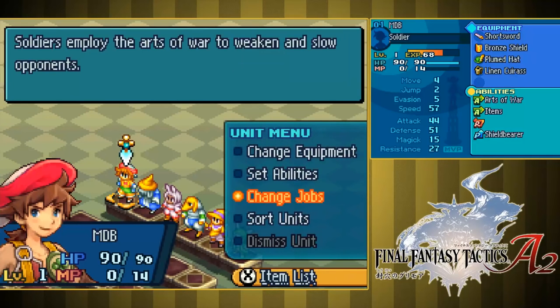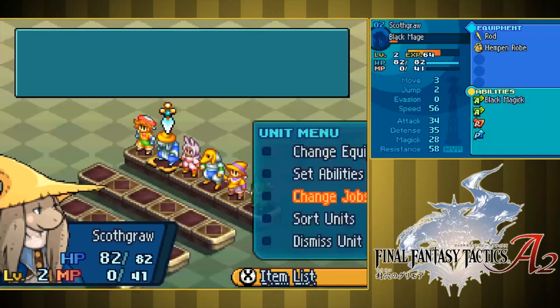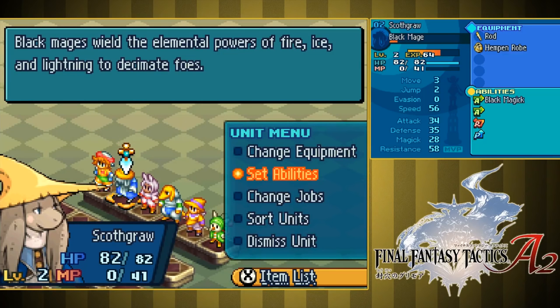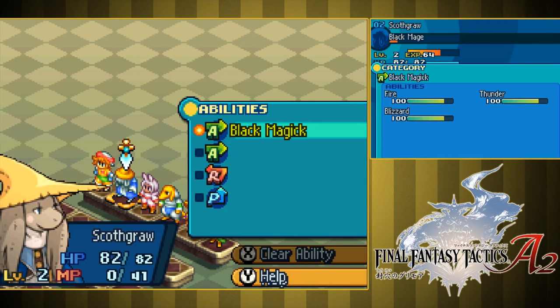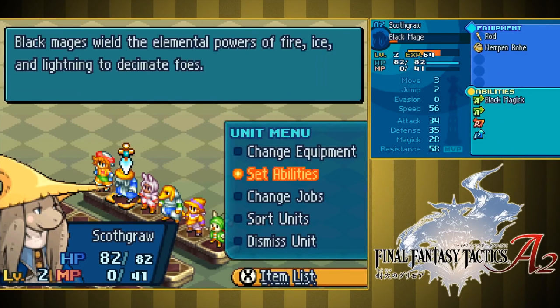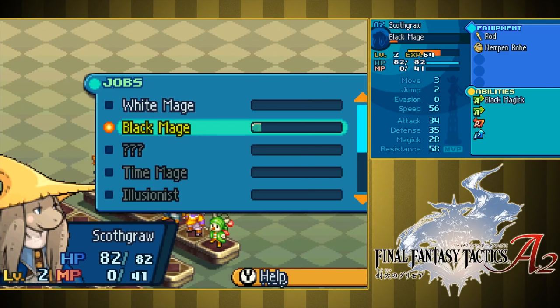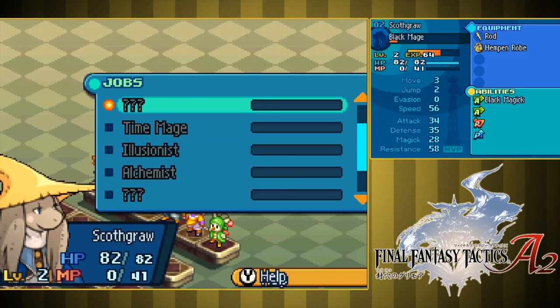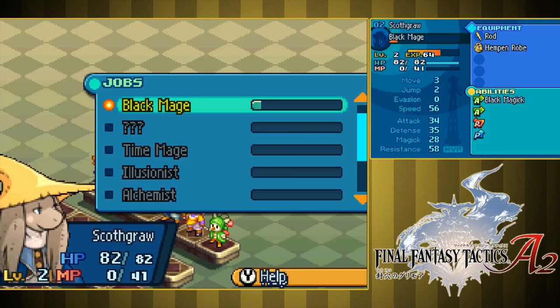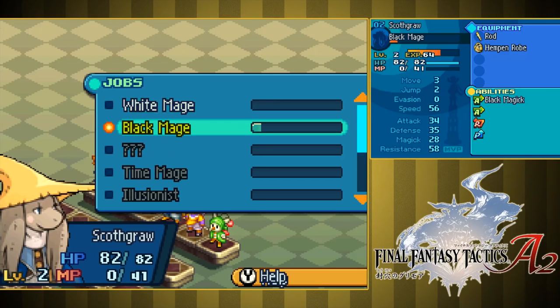So we're going to stay soldier for now with him. Next we have Scothgraw here — he's a Nu Mou. He's a black mage at the moment. He can pick between black mage and white mage. He's got a rod on so he's learning fire, thunder, and blizzard, and he's almost done all of them because they're cheap spells. It's very quick to learn your first three spells as a black mage, just because the first three basic ones all come on the same rod. I'm not entirely sure what I want to do with him yet, but I think I have about three of every single race that I want to have on the team to get all the combos that I really want. I want to have a big roster.